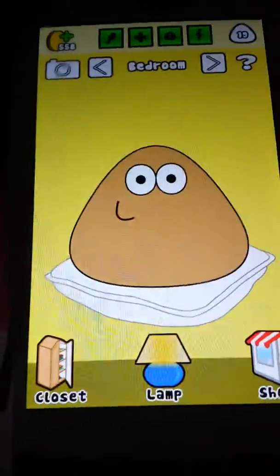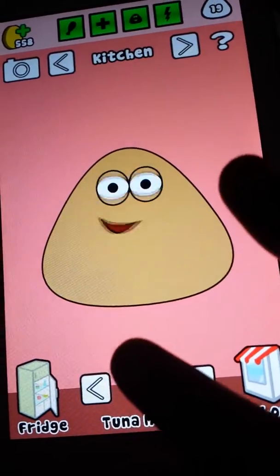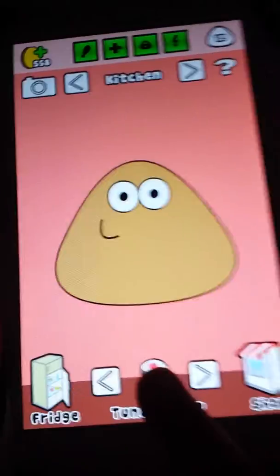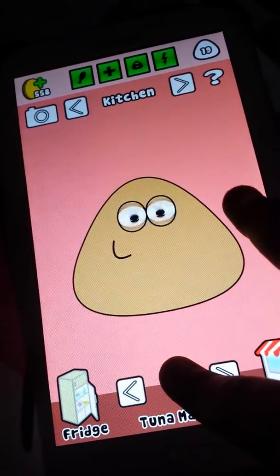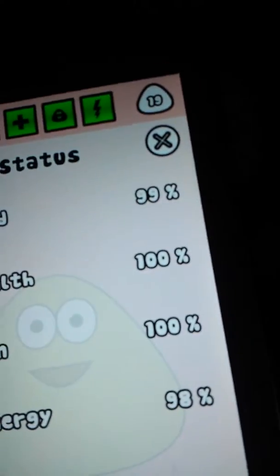So if you have the Pou app, which I do, you're just going to click on that. I want to show you transportation, of how you can transport things. So you have to use two fingers for this, and what you do is you hold one finger on the food that you're using. In a little bit I'll show you how it works with potions. And as you can see, my Pou is fully charged, maybe 99, but he's pretty good.